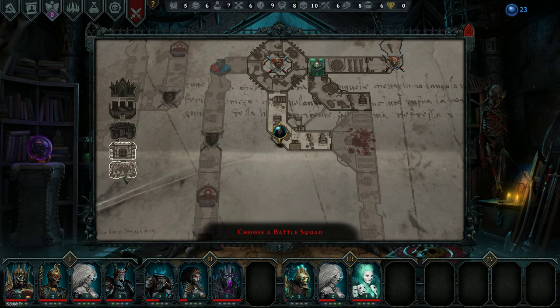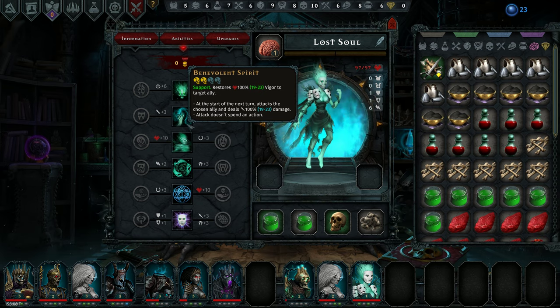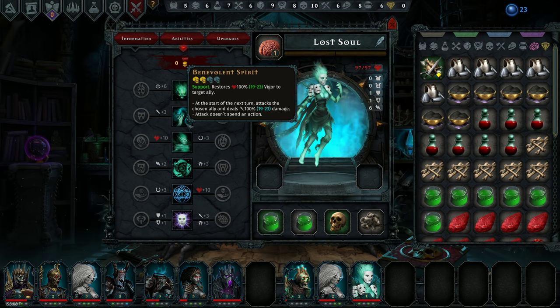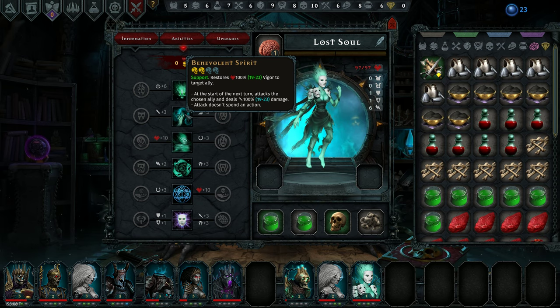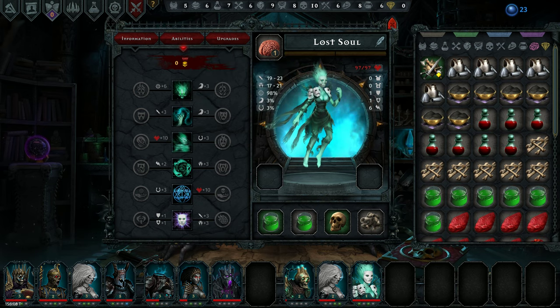We're going to jump into battle here with our main squad. I don't like taking him in with this health, but I'm not sure about taking in a level 1 shade either. I haven't really used the Lost Soul — a lot of its abilities seem kind of if-this-then-that, with positive and negative effects. This one I don't understand: it restores 19-23 Vigor to a target ally, but at the start of the next turn attacks the chosen ally and deals 19-23 damage. Are we simply gaining health temporarily to immediately lose it again? I don't understand that. So if anyone has any opinions on that ability — it restores 19-23 Vigor and then attacks for the same amount. I don't know what the point of that is.